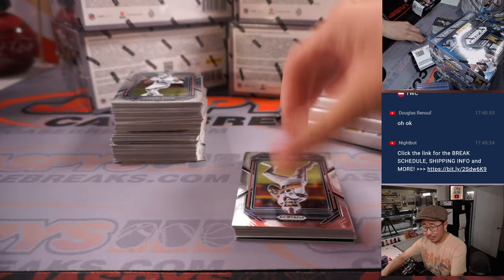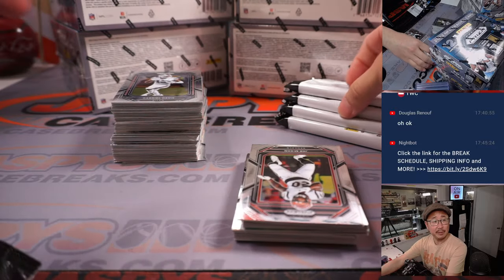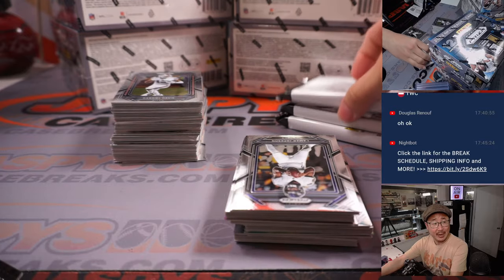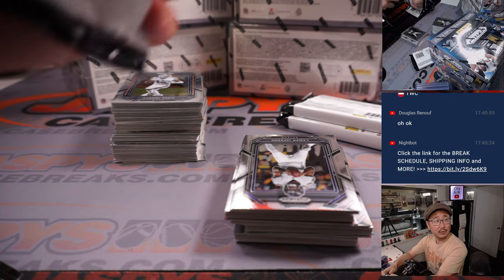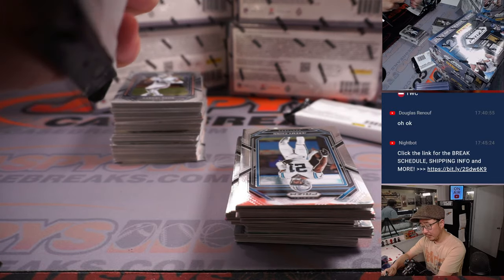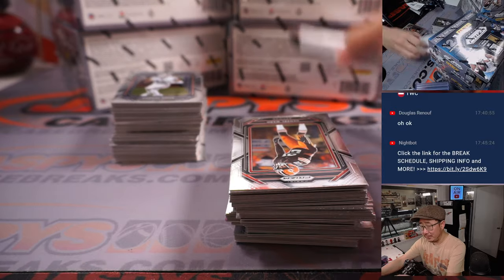Got a little World Baseball Classic action on in the background. Bottom of the fifth — Mexico up three nothing, but Japan has runners on second and third with two outs. Winner of this game faces the United States in the championship match.